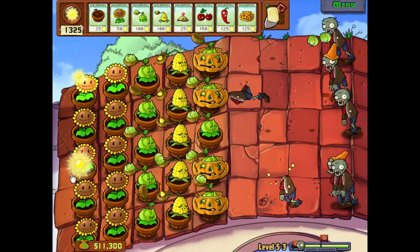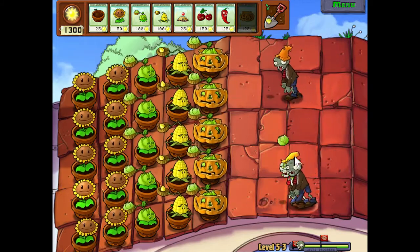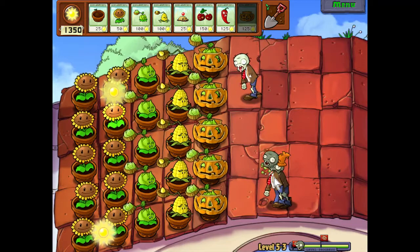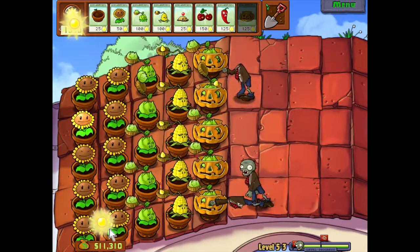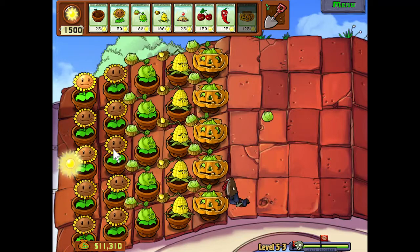Sadly, ladders can go over the Tall-nuts, so they do not block ladders. Here's a tough road — this guy is providing cover for his weaker buddy. But now he's going to get in front. Look at that, popped off twice. Got one zombie taken care of. Wow, one actually got up to the pumpkin — this guy might too, but not for long.